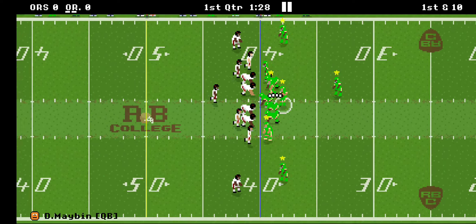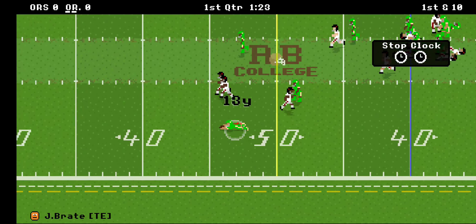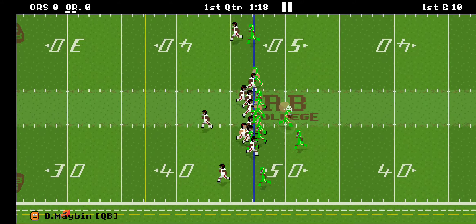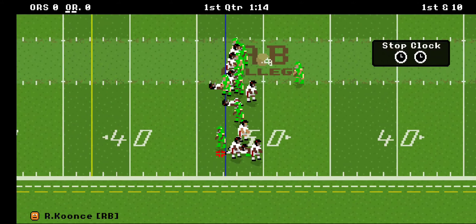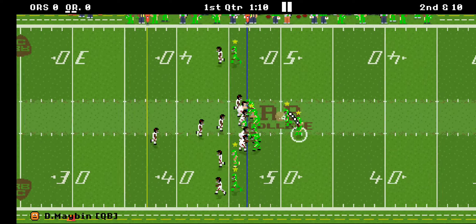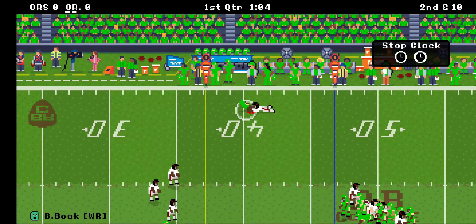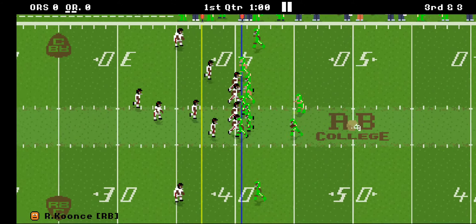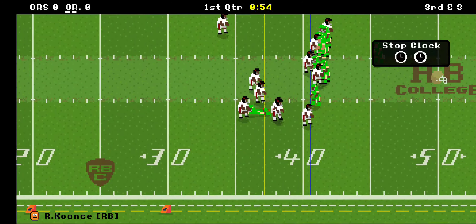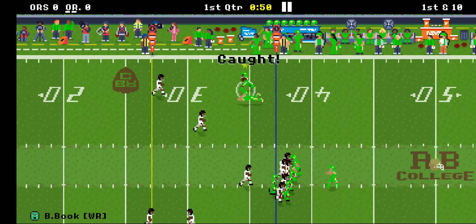They really got to put it on him. Had some room to run — probably just a dive there. Nice, way to find the open space on the little comebacker. He dives, going to be close to the first down marker, and they give it to him. First down and 10, the drive continues.